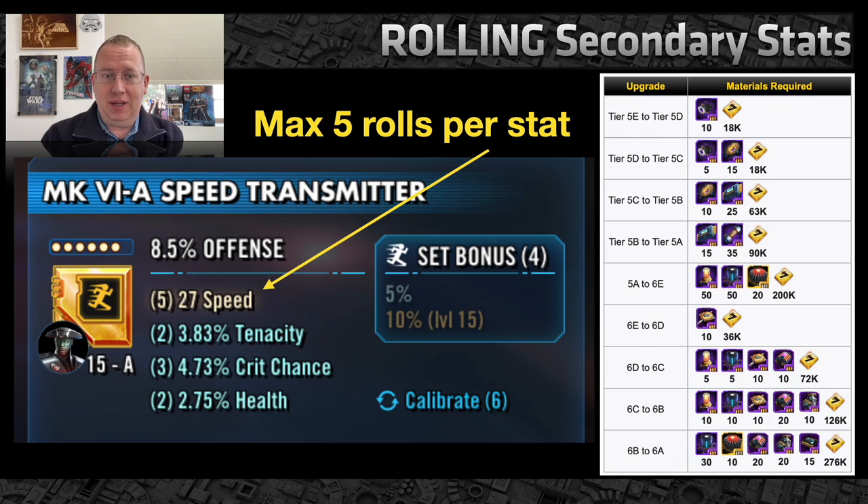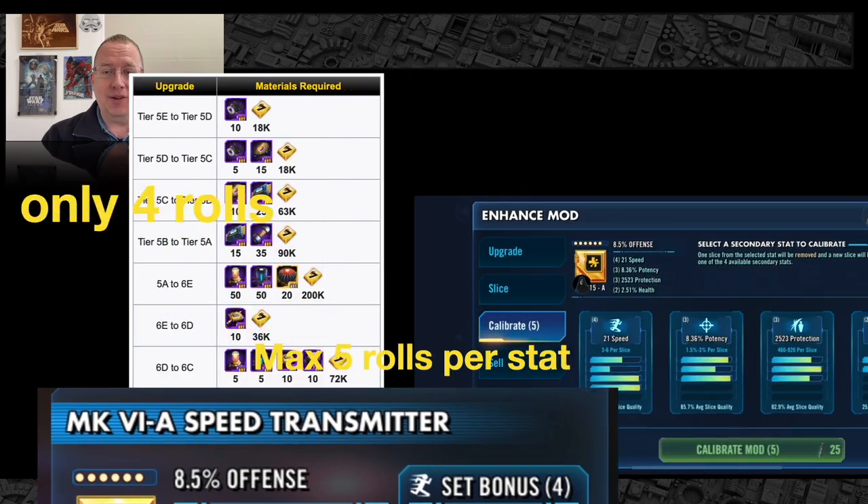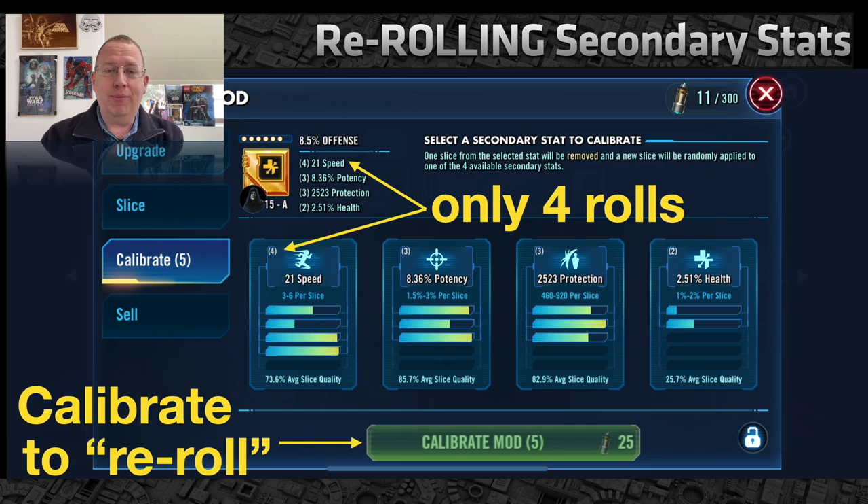When rolling and upgrading your mods, you pretty much always want the mods that carry the best bang for the buck — the best utility for your characters. You want speed. You have a maximum of five rolls per mod stat. In this case, this mod has 27 speed for Darth Vader — that is the maximum that is going to roll. You can get higher if you have the luck of God on your side, but once you hit five rolls on speed, generally you want to stop upgrading that mod almost no matter what.